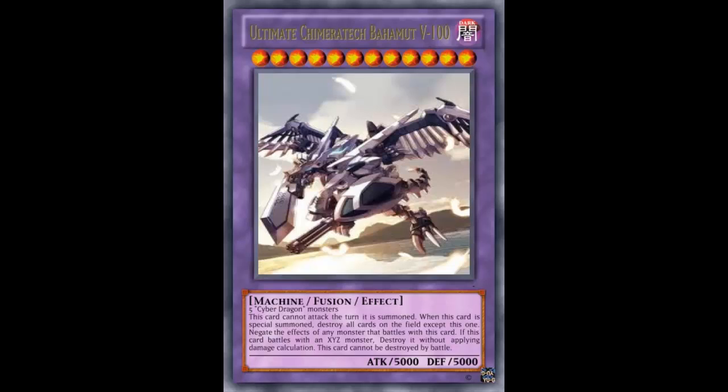The effects are negated till the end of the damage step, which is pretty powerful. So you'd be running over things — Number 101 wouldn't be able to detach, you'd just be wrecking things. Also, when this card battles with an Xyz monster, destroy it without applying damage calculation.